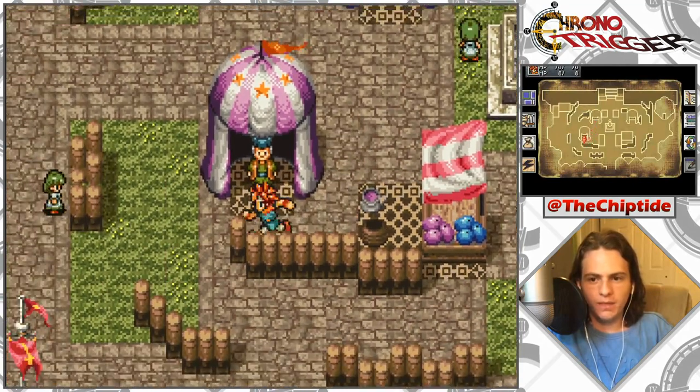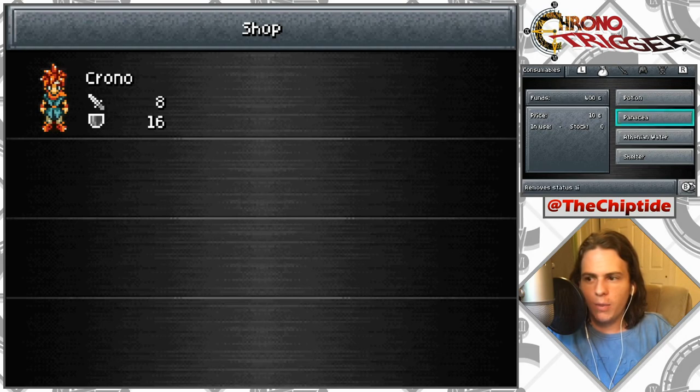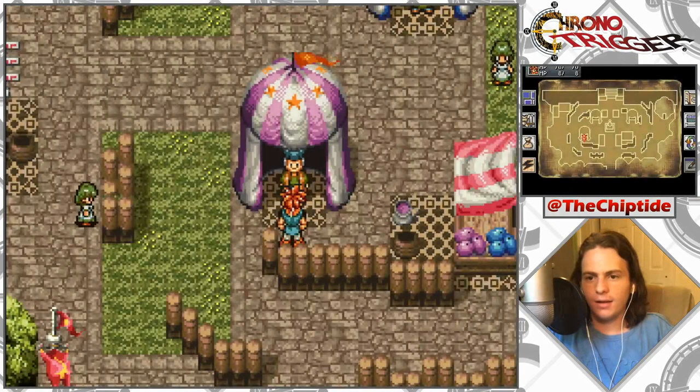Let's see what they've got — a Potion, Panacea, and Athenian Water, which is like a revive. I'll buy some Potions — they're cheap, five Potions. And a Panacea — oh, that was not a Potion. Got it.